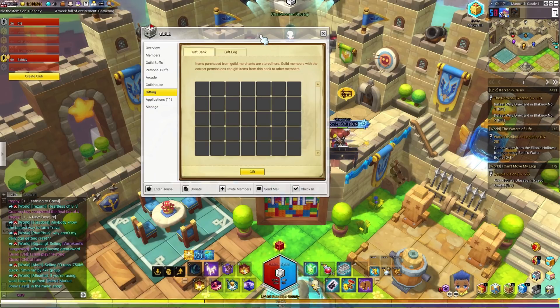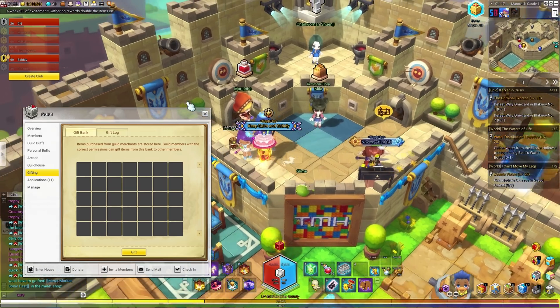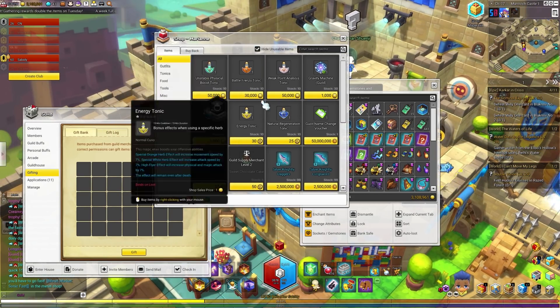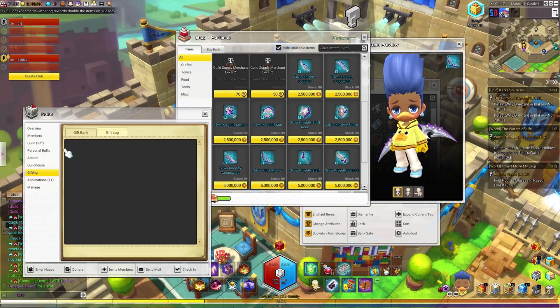Inside the gifting box, this is where you can gift different items out to the guild. So if I come over to Marianne — she is the supply shop — and I were to buy one of these weapons here, it's going to end up in our gift bank, and we can then gift it to whatever guildie we would like. Inside the gift log, this shows the recent gifts that went on, which is pretty cool.